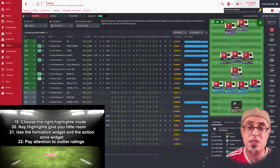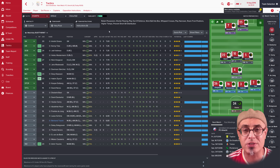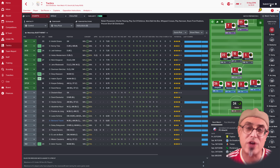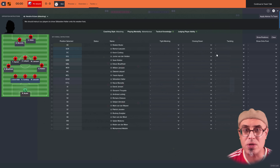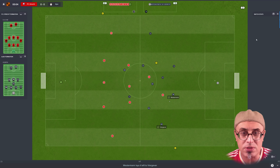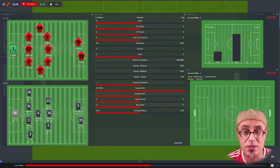What I mean by outlier ratings: if your team's ratings are around 7.5, you've scored a goal, everyone's doing nicely — and then you see one player with a rating of 6.4. Your whole team is doing well but there's one guy with a 6.4. That's what I call an outlier rating. Something is wrong with that player. If he's a striker, sometimes I let it go — maybe he missed a penalty or got a yellow card. But if you can't see why, keep your eyes on him during transitions.